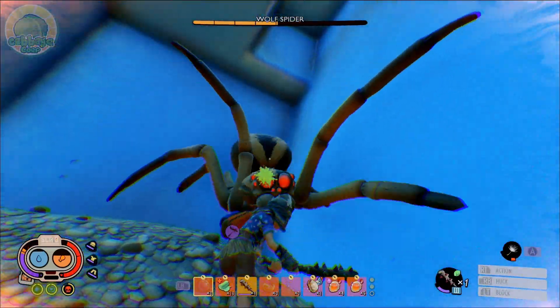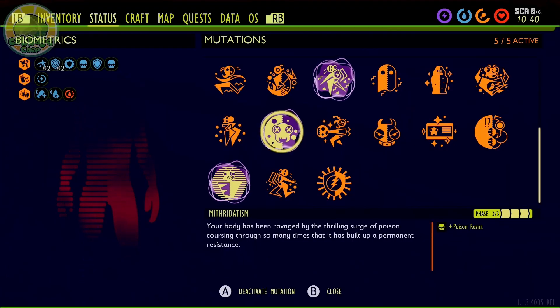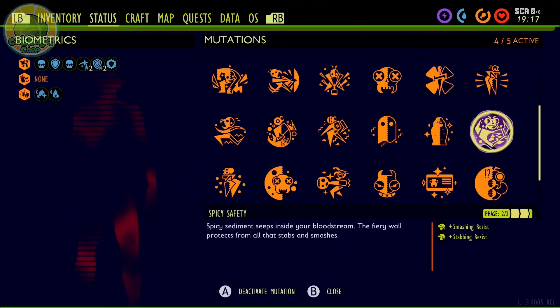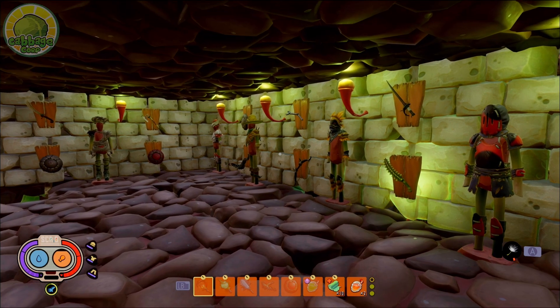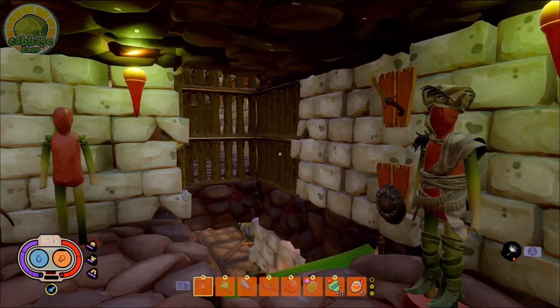And we haven't even gotten to combat yet. For wolf spiders and black widows you'll need Mithridatism; for ants, Ant Annihilator; and Splicey Safety for bugs that use stabbing and smashing moves like mosquitoes, bees, roly polies, ladybirds, and black hawk beetles. Builds have never been more important folks, and that gets me very excited.